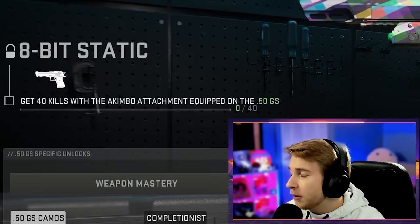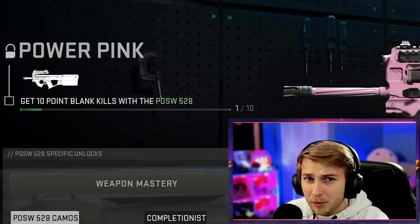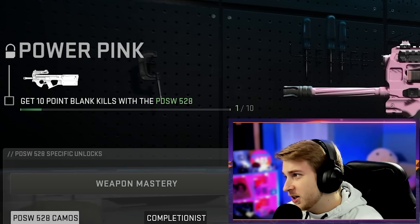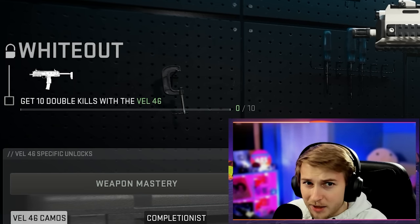For the deagle, to get our 8-bit static camo we have to get 40 kills while using akimbo. For power pink we need to get 10 point blank kills with the PDSW or the P90 whatever you want to call it - this one is pretty easy, we already have one done so we just need nine. For our whiteout camo we need to get 10 double kills with the VAL 46, otherwise known as the MP7.